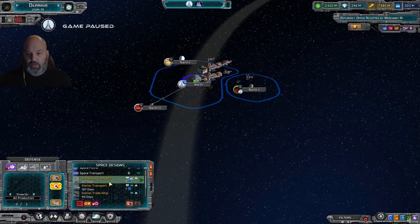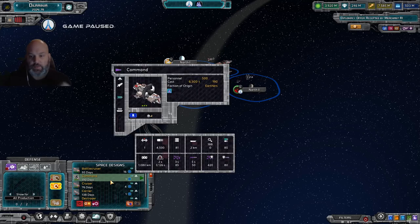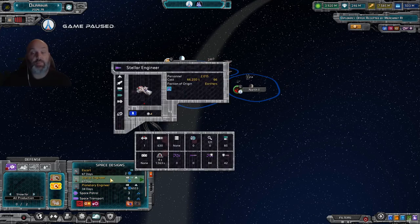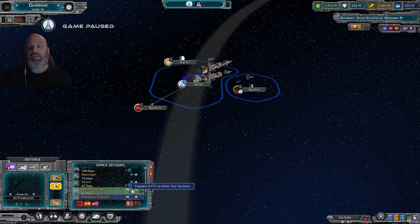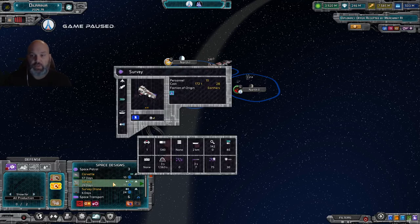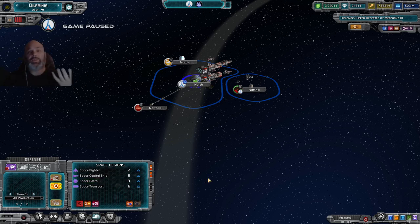Looking at space units, we have fighters and interceptors, attack fighters, capital ships or battle cruisers, command cruisers, cruisers, carriers for fighter and attack aircraft, destroyers, escorts, engineers that can build facilities, and planetary engineers that can jump FTL to other planets. As you can see, there's a stellar engineer capable of FTL to other systems, which we'll cover in the next video. For patrol we have corvettes and survey ships, which survey other systems and planets, as well as survey drones for initial scouting.